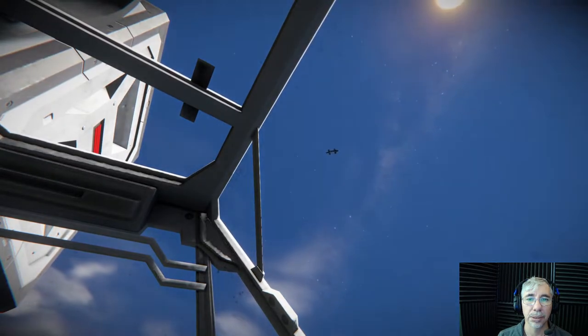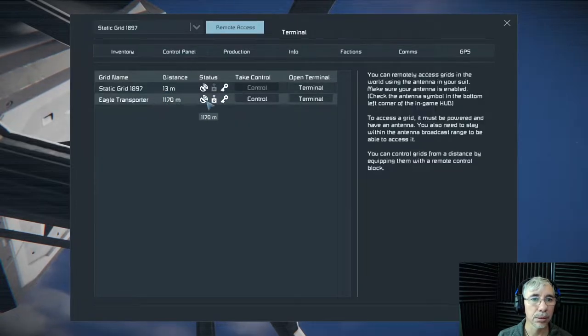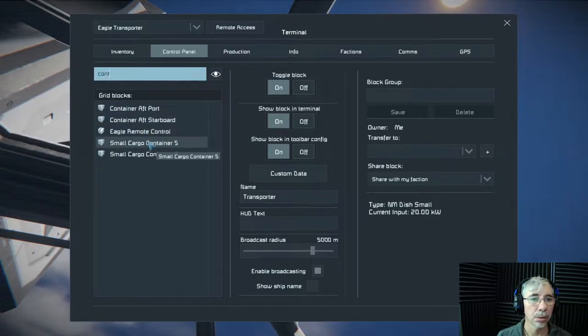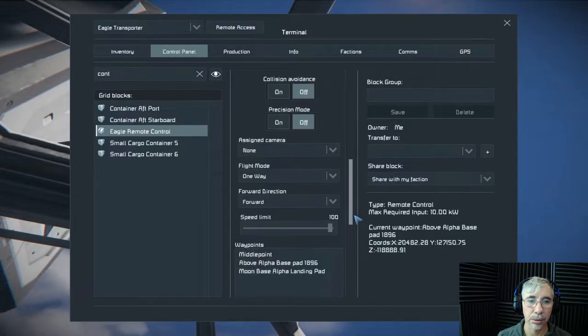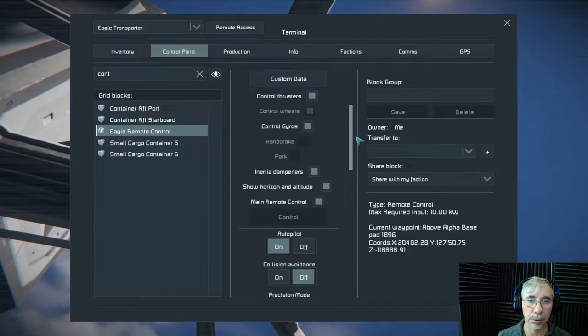I see the eagle transporter falling. It has the autopilot on, right? Eagle transport remote control — the autopilot is on, one way, yes, middle point, yep, everything checks out.